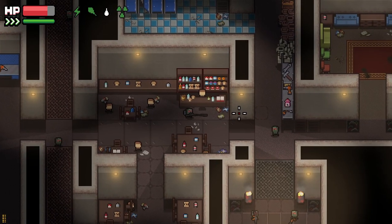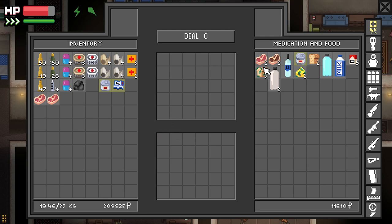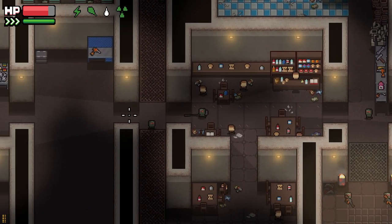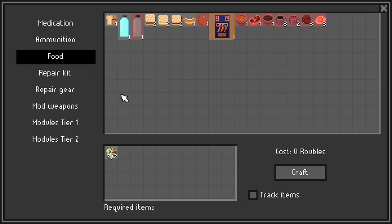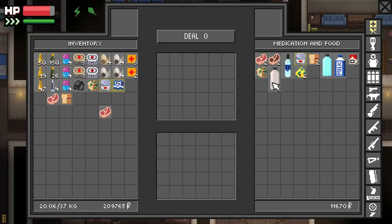You can get cheaper food and water by buying the ingredients and crafting the better food instead of buying it outright. Two rotten bread costs 60 rubles and can make one normal bread which normally costs 100, saving you 40 rubles. The same thing can be done with two empty water bottles to craft one full bottle, saving you another 220 rubles.